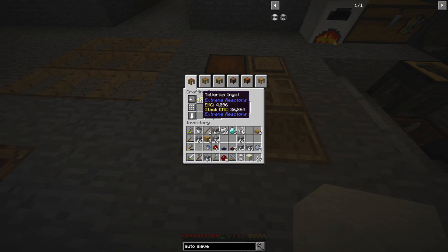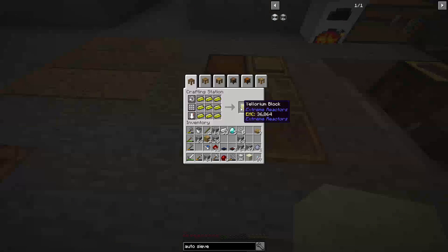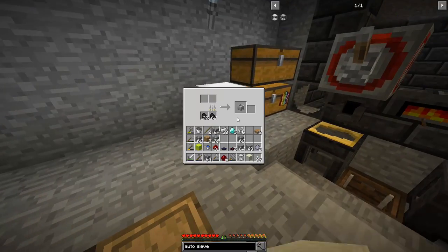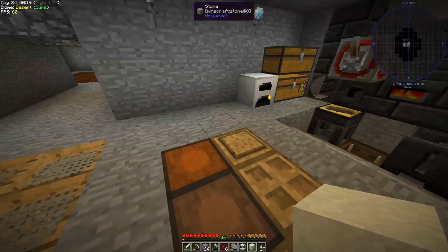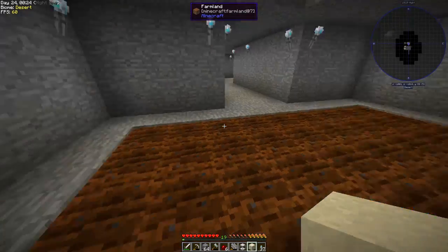It's really weird — I never understood this: Eulorium ingots from Extreme Reactors turn into Uranium ingots from Immersive Engineering. I don't really understand how that works, but okay. I got a notification — I don't know where from. Anyway, let's go into the area we need to work.